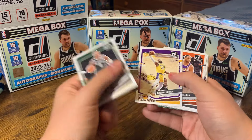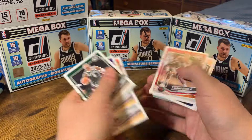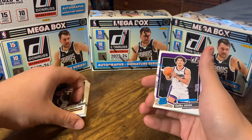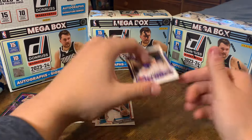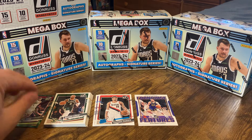Oh, LeBron — that's a nice picture. I think I've already gotten that one though. I've gotten pretty much all of the rookies. D-Lo. First rated rookie: Colby Jones, Humani Kamara. Max Strauss is our first laser. And Stephen Curry in the franchise features. There you go — there's the first assortment.